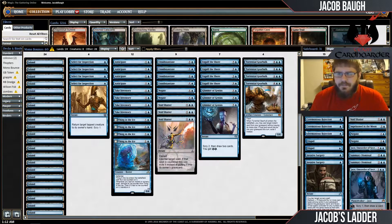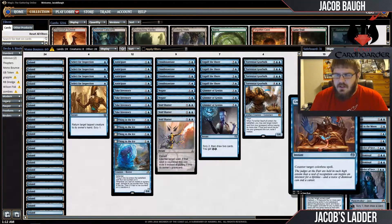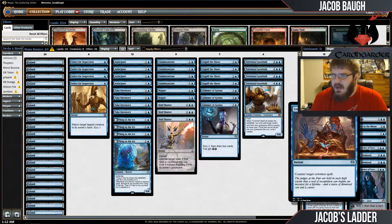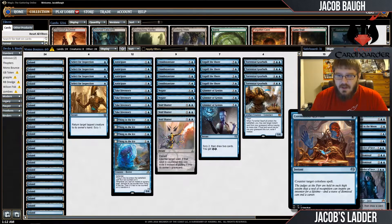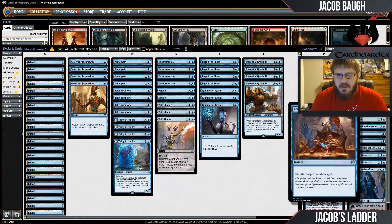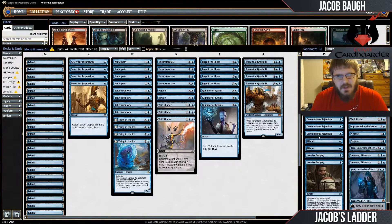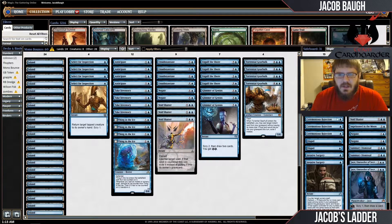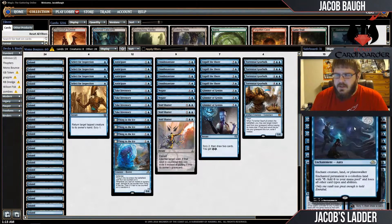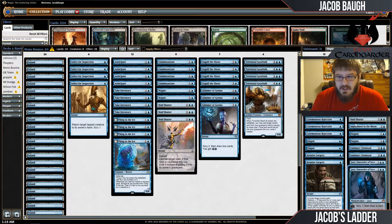Let's go to the sideboard. I have three Ceremonial Rejections — pretty much any blue deck is just playing this card right now. It's pretty much the best sideboard card everyone has. Probably right to just play the fourth one, but I wanted to try a bunch of different one-offs out to see if there's something I want to try in the future. I have an Imprison in the Moon right now to see if that card's any good — I've never played with it before, so I just wanted to see how it works.